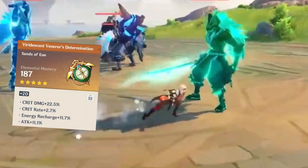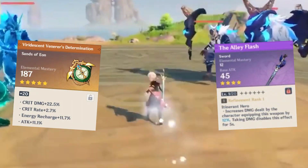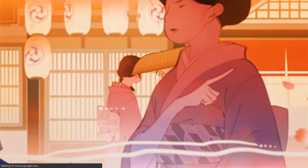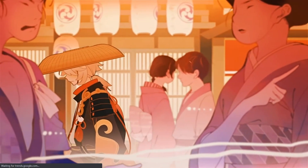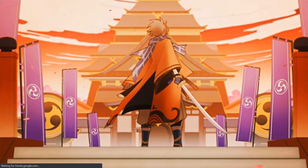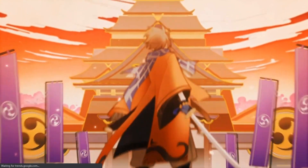If you put elemental mastery sands, elemental mastery weapon, and he also comes with elemental mastery as ascension, making it very easy to hit at least 500 EM. He's going to be a really good damage boosting support, similar to Sucrose and Bennett. We have damage-increasing characters like Bennett, Sucrose, C6 Diona giving 200 EM, Albedo's burst giving EM, Zhongli which reduces elemental resistance — but Kazuha is pretty much one-of-a-kind, increasing elemental damage bonus.